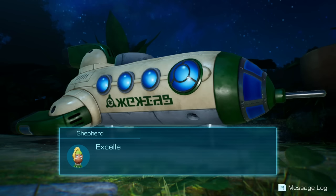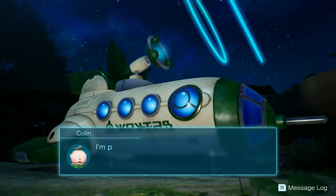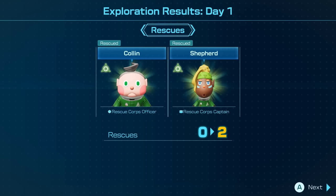We still don't have enough energy to fly, but now we can use the radar to look for our missing rescue officers. Boot it up and see if we pick up any signals. Let's find some more officers then — that would be nice. I'm picking up multiple SOS signals — they could be coming from our lost rescue officers and even Captain Olimar. Time to get rescuing! Exploration results, day one — we got two rescues.